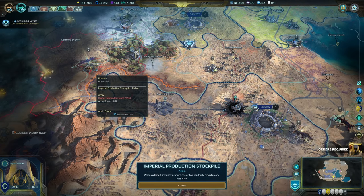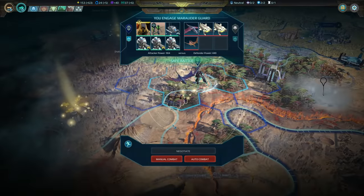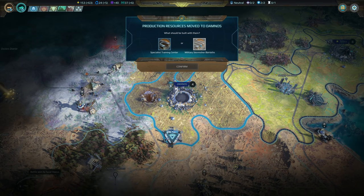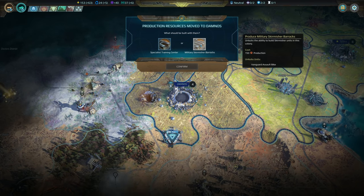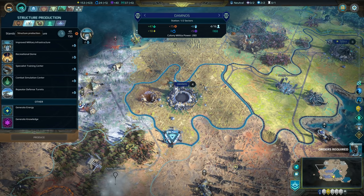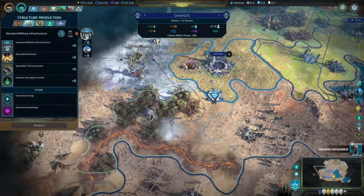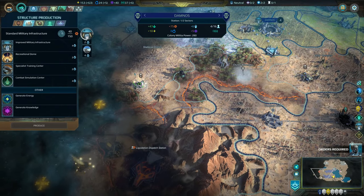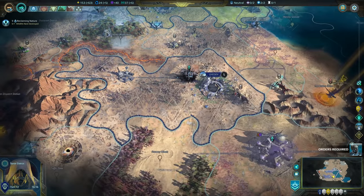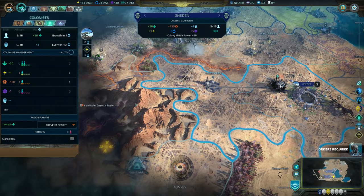Kind of want to grab this — what is it? Production stockpile. Should be able to auto it. Nice XP and a free building. Sure, not fantastic choices. Queue up the turrets over there. Kind of leave that how it is, and you're fine as well.